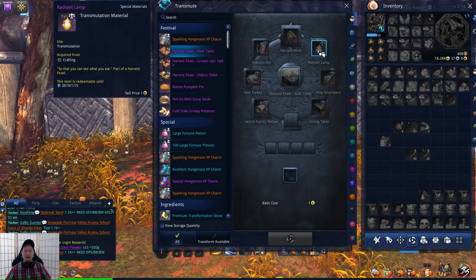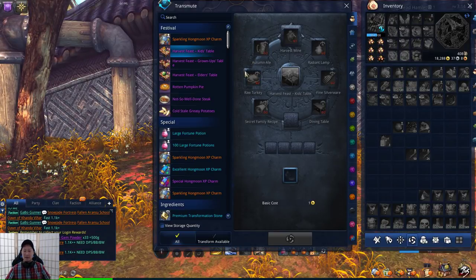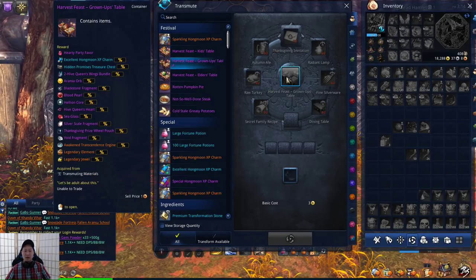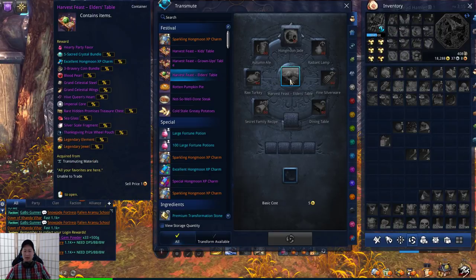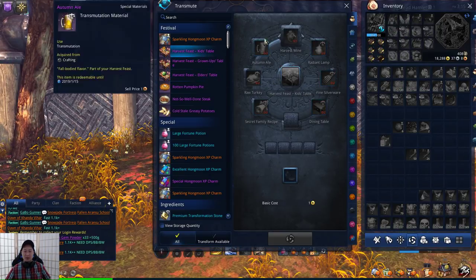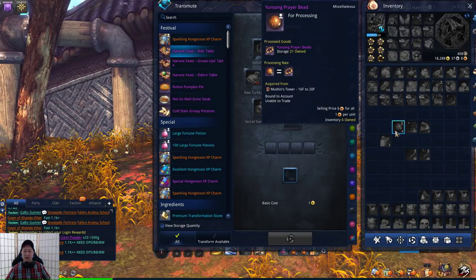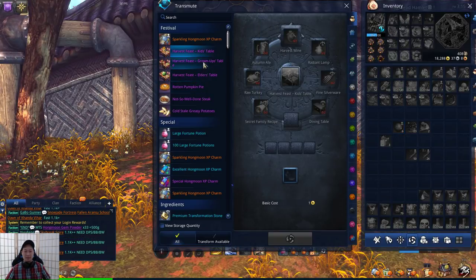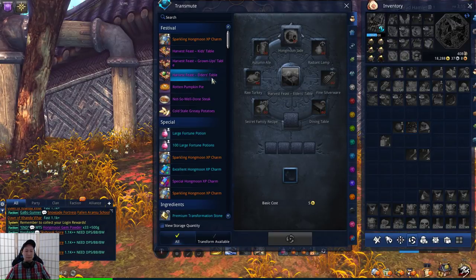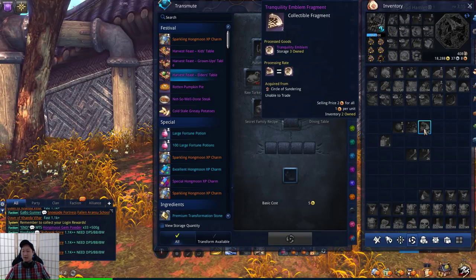Once you have all these materials, you can craft the Harvest Feast boxes. There are 3 types: Kids Table, Grown-Ups Table, and Elder's Table. All 3 require 2 of each material. The Kids Table gives Harvest Wine, which needs the Yung Sang Prayer Bead. The Grown-Ups Table gives the Thanksgiving Invitation, which needs the Mutineer Coin. The Elder's Table gives the Hongmoon Jade, which needs the Tranquility Emblem Fragment.